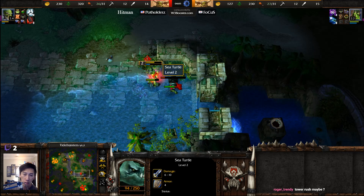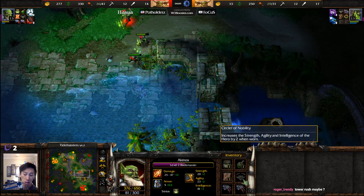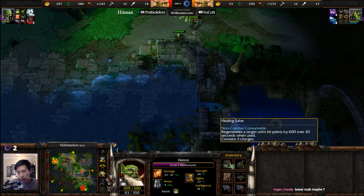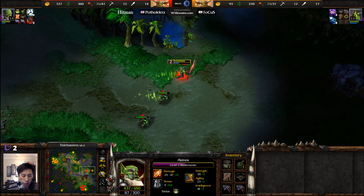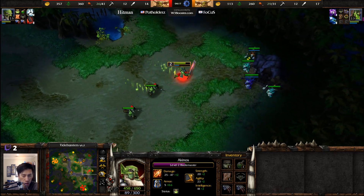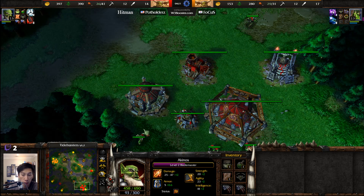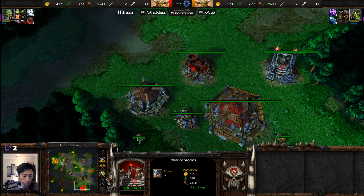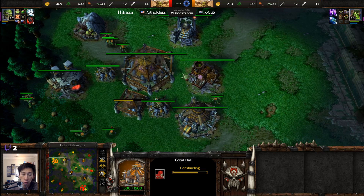Blademaster is going to go after the last Sea Turtle here. The Blademaster has dual Claws of Attack +5, a Scroll of Speed, and a healing salve, but still needs room for an additional item from whatever drops here. You should be looking at a Shadowhunter getting trained up by Hitman in just a moment, while most likely a Tauren Chieftain is coming in from Focus.